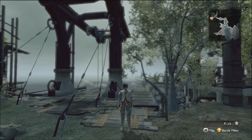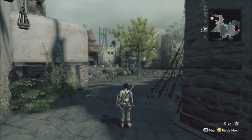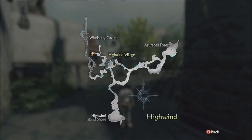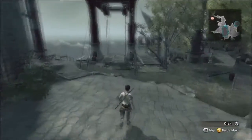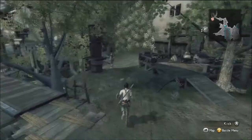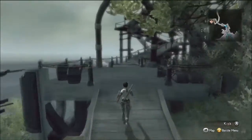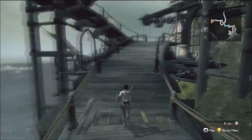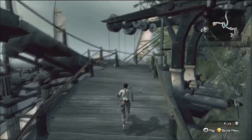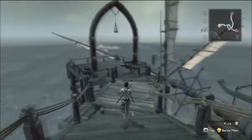Hello there everybody, and welcome back to Magna Carta 2. Last video, we got started by learning a little bit of the story and going over a couple of the controls that you need to learn in this game. And this time, we're going to head over to our current objective. Melissa had asked us to go over to the observatory, which is located over here, to look out for northern forces. We want to keep the island safe from the civil war that's been going on.